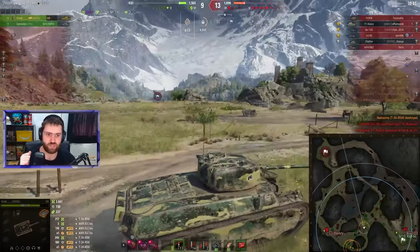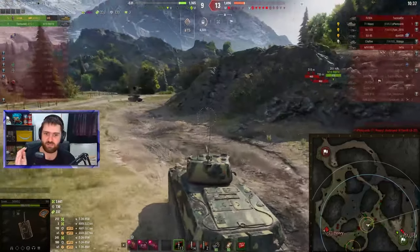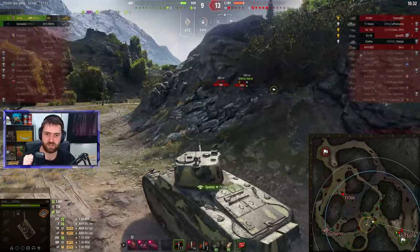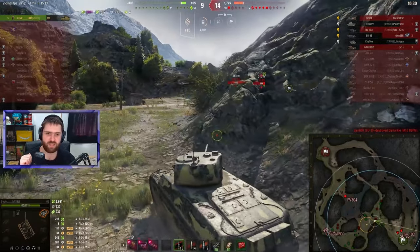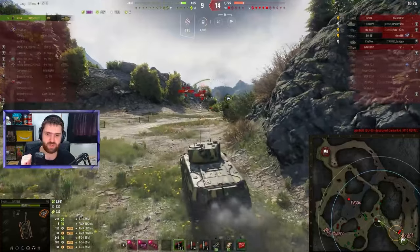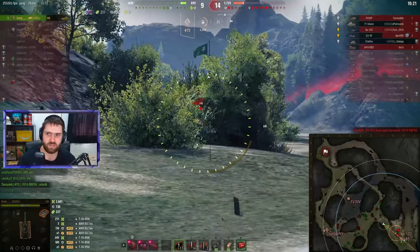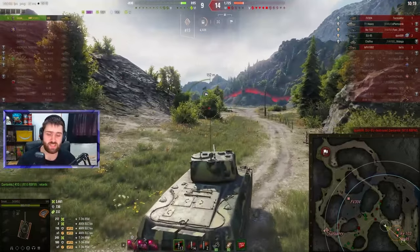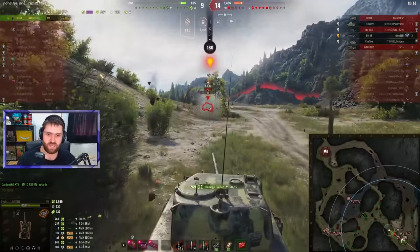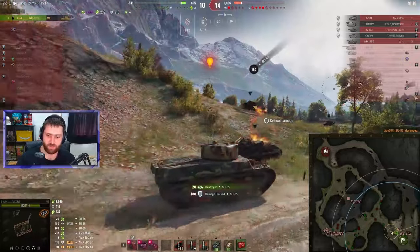Two tank destroyers are pushing east — the M10 Wolverine and BF1M — while the T1 Heavy and Chaffee head west. Strike decides to go back towards the base first, because you never want to leave your base unattended. Always defend, always keep an eye on the minimap and be ready to react. And there we go — Strike finds himself in a 1v6. Oh my goodness, this is going to be difficult.